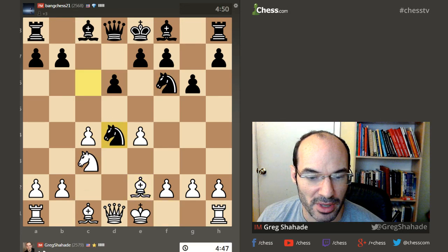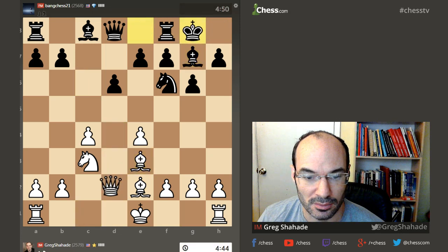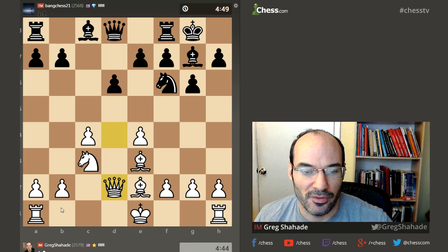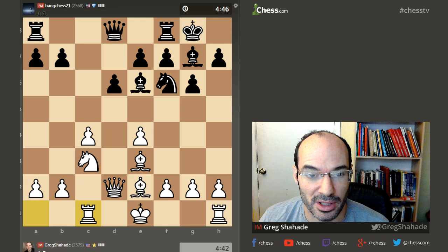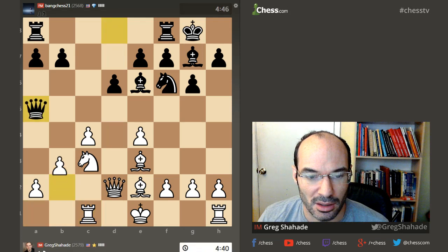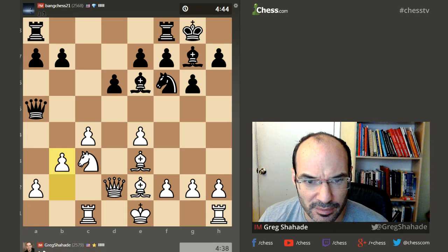This is all standard opening theory. I have to remember what to do — I know what to do. I go Nc1, e3, f3. I can't remember the move order usually. I think it doesn't matter most of the time.